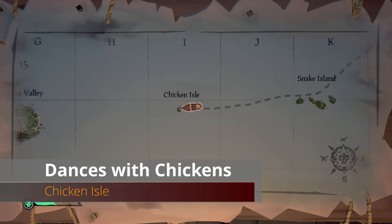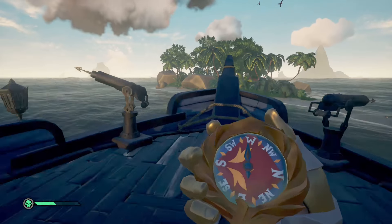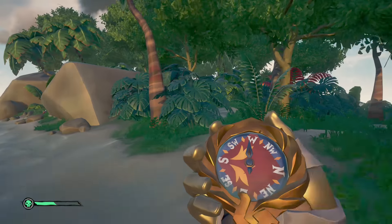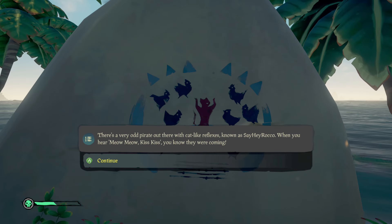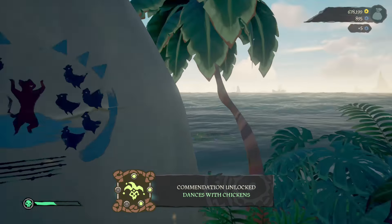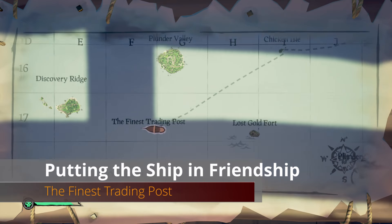From Snake Island continue west to Chicken Isle to get Dances with the Chickens. Head to the southwestern portion of the island and on the inner side of a rock look for a painting for our next commendation.